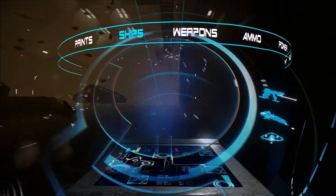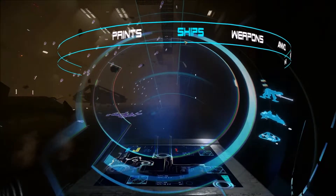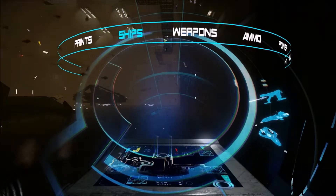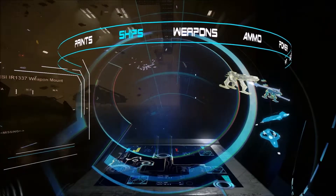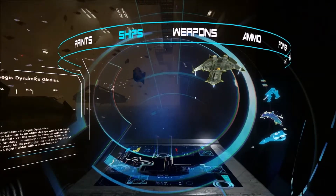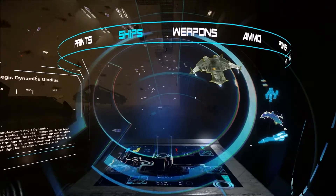Looking at some of the stuff in my hangar. There's the holograph so I can change up my ships. Here's the Aegis Dynamics Gladius — I didn't buy it but I have it, so I'm not gonna complain about having another ship.